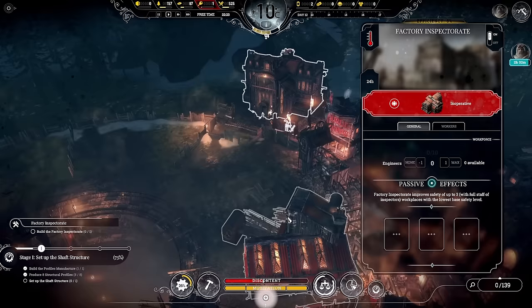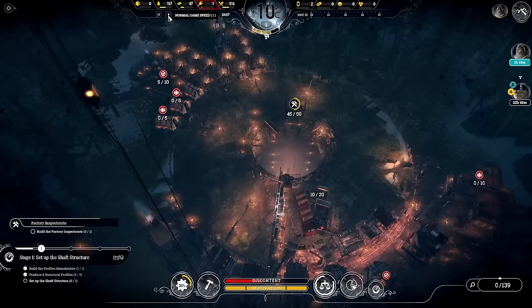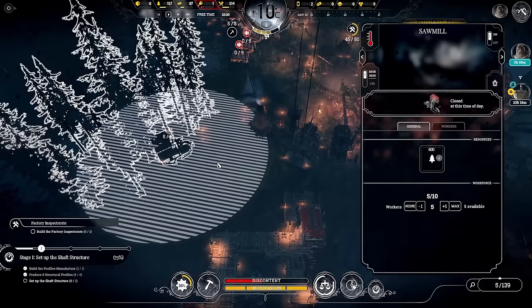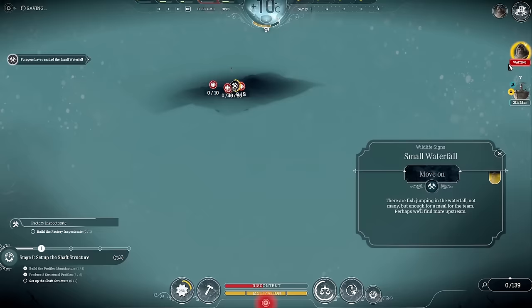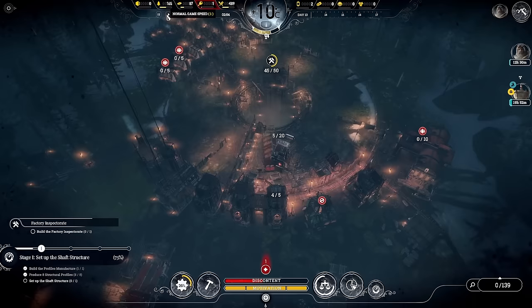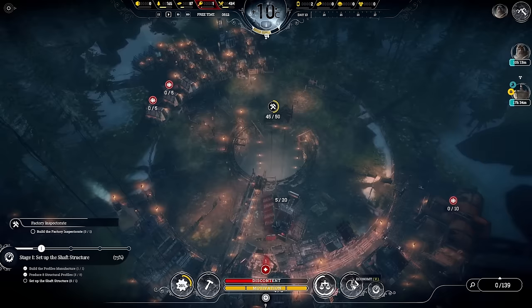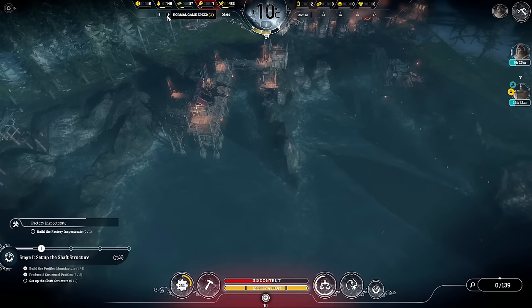More engineers are on their way. When they arrive we'll put them briefly into the factory inspector then pull them straight out — we're not actually using it. That sawmill has run out of resources, so let's get people gathering wood. I'll reduce that to five workers and move the rest over. We'll move on to the rapids, then the rock arch — both of them actually. We're at 50% progress on the shaft structure, which is very good. I want another set of docks running for a couple of coal piles.